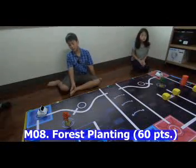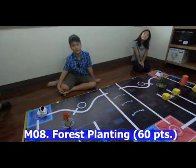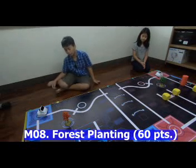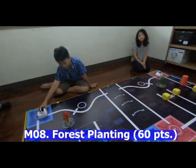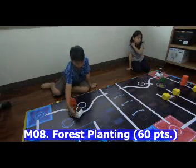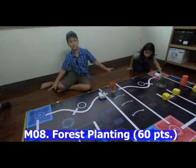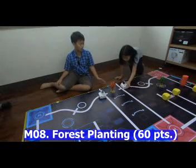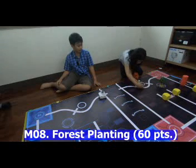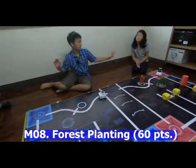This is an alliance mission called Forest Planting. The code is M8 and it scores 60 points for each team. The blue team delivers its sapling into the transit area, giving 20 points for both teams. Then the red team robot collects the sapling and puts it into the planting area, giving 10 points for both teams — now both teams have 30 points.